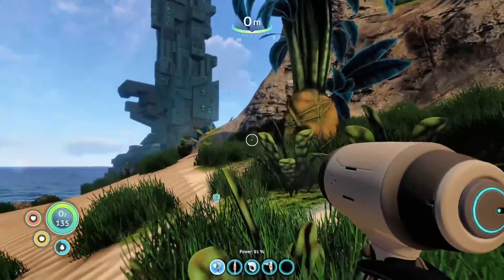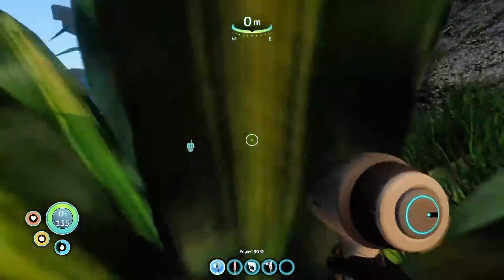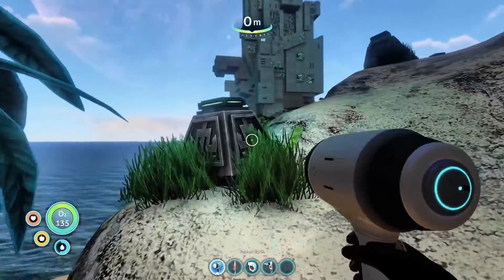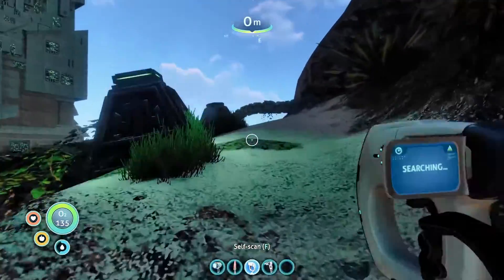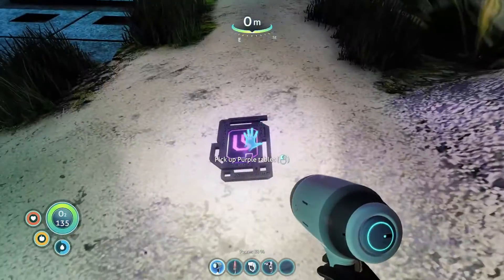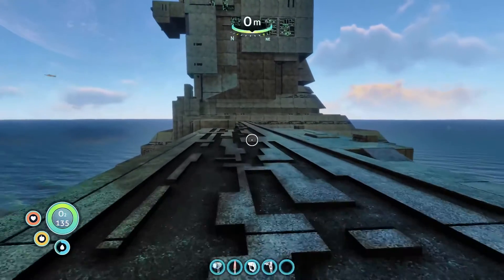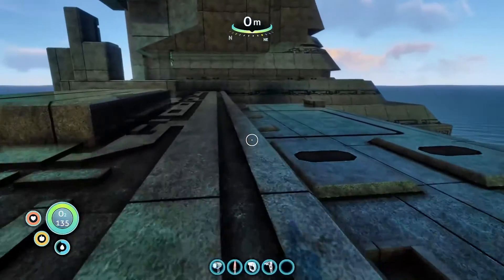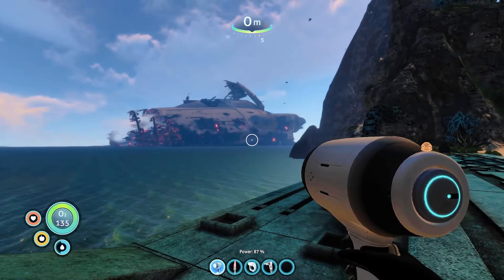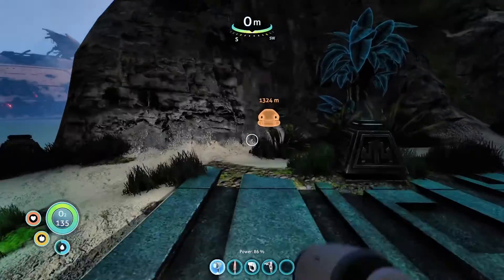I'm curious to see what's up in the hills. Let's go up. We've got our flashlight. Look - an alien entryway of some sort. We found a purple tablet - that would have been our entryway if we hadn't found that other one. Hey look - there's our ship. Wow, that is not good. No wonder not many people survived. We're not going to be flying that thing for a while.